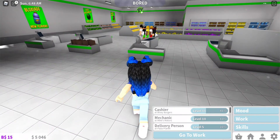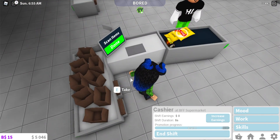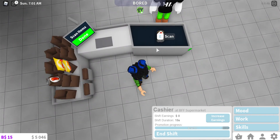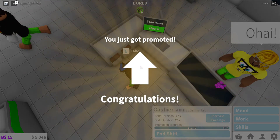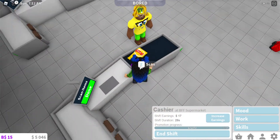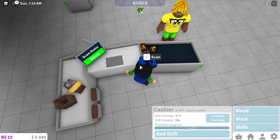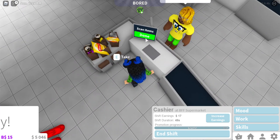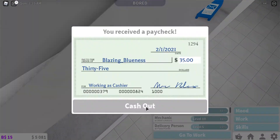How to do the supermarket: you gotta stand behind one of the counters and customers will come to you. You click on them and then go back to your station and restart - it's the same on iPad. To scan items, put up your bags and scan the items. On iPad all you have to do is just tap. If you run out of bags just press take and keep on scanning. Once you're done scanning make sure you press done and you will get your money.